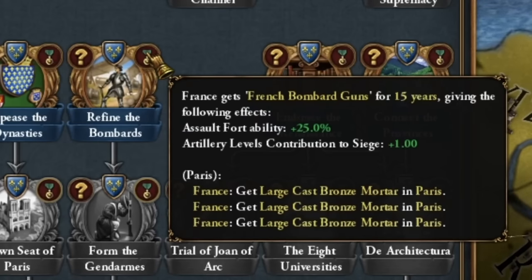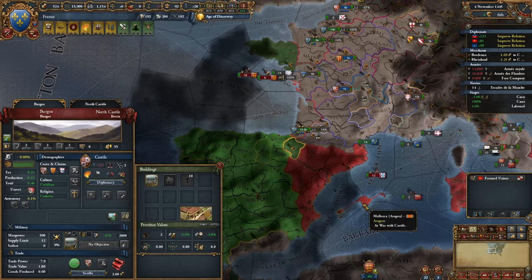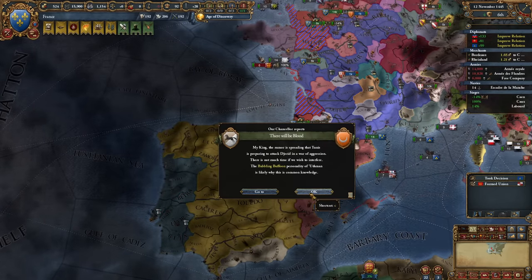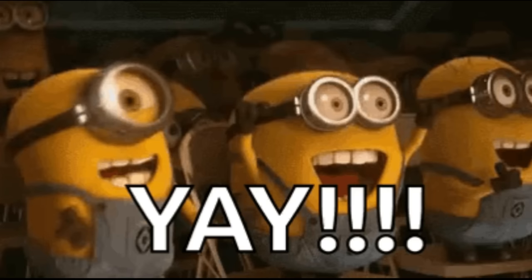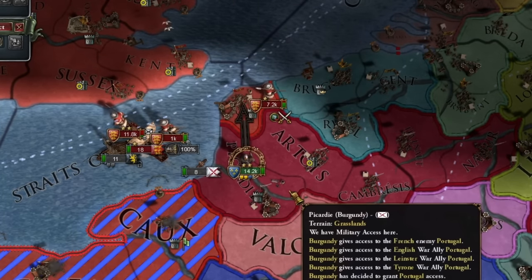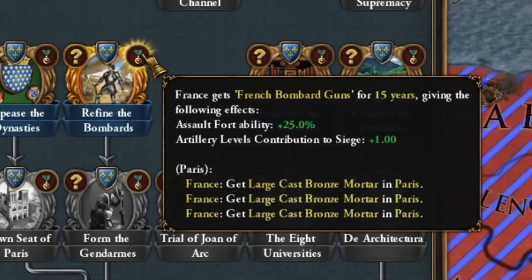As a result, we get three cannons in Paris. Meanwhile, let our diplomats do their job. Our southern neighbors are at war with each other right now, meaning one side will come out weakened, so it will be worth taking a closer look. We're beating the English — maybe that fortress will finally fall. It looks like we might catch the entire English army here in Calais — well, maybe not the whole army since they're running away. And this battle finally got us those coveted cannons.